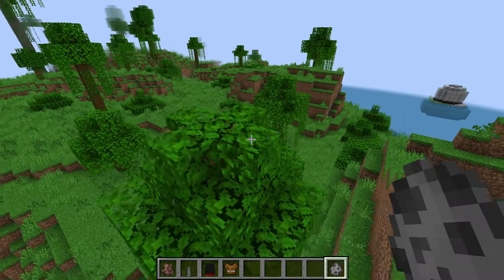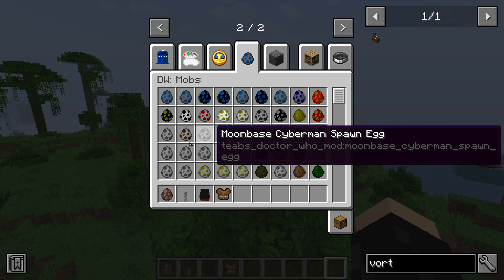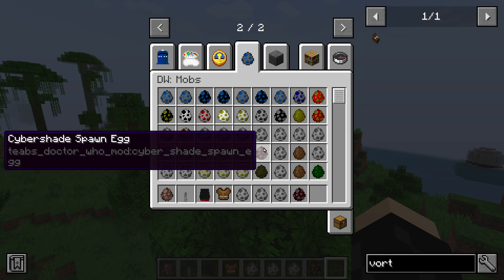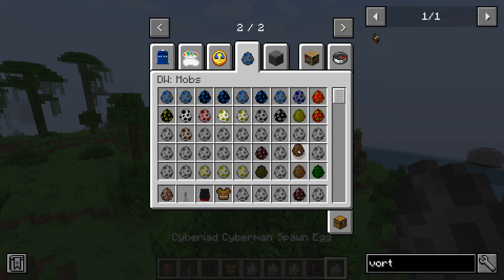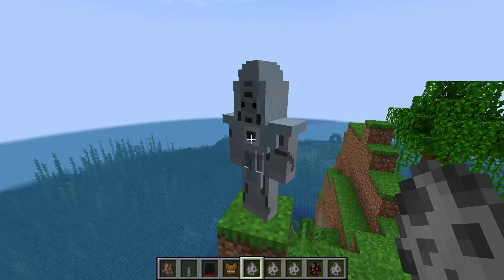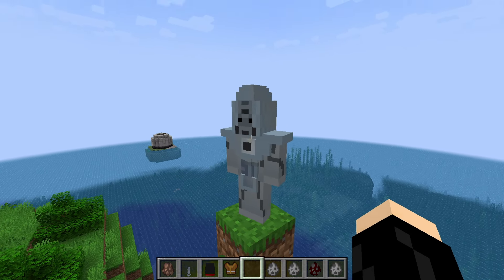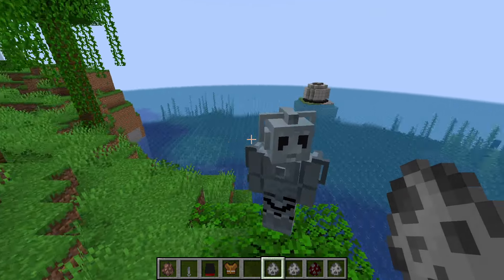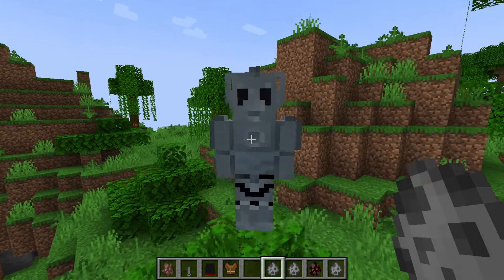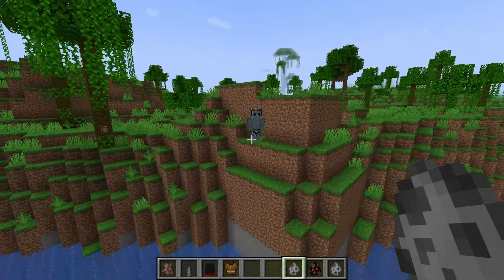The Invasion Cyberman spawns in the Overworld only and looks extremely cool. Let's check out the Earthshock Cybercontroller — the Earthshock Cybermen all have guns. The Cyber Cybermen are our new series Cybermen — they look very nice and had a slight retexture from the beta version. There's also the Cyber Leader variant with black handlebars. The controllers only spawn on Mondas, while regular Earthshock Cybermen can spawn in all dimensions.